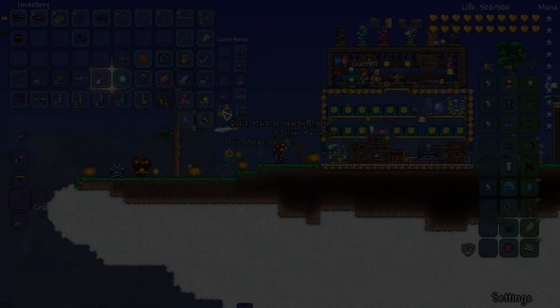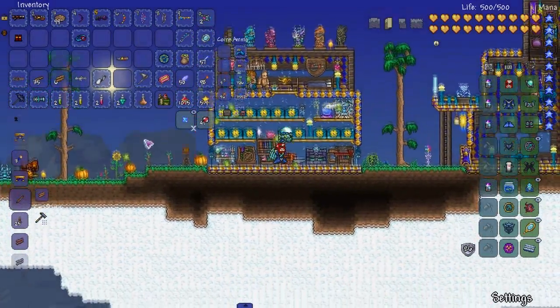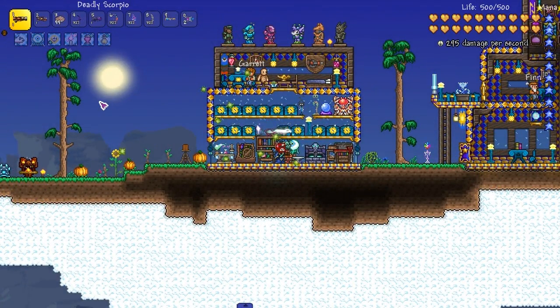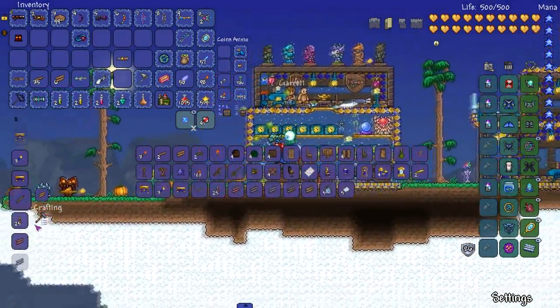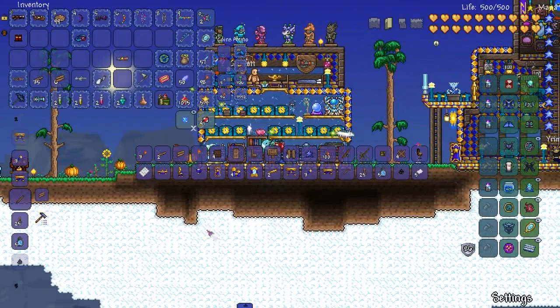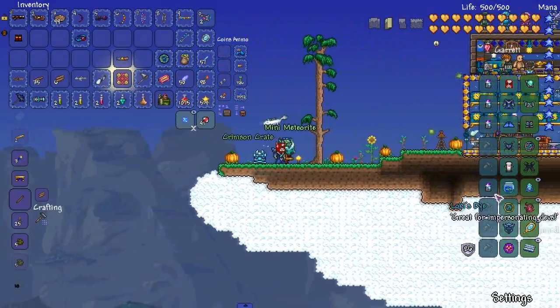Welcome back everyone to the Range of Character. We are gonna fight the Devourer of Gods — my favorite boss. You guys have been giving me some tips. Totally forgot all of them. The only tip I remember is that his head and his tail are the ones you have to hit — those are the ones I primarily remember.